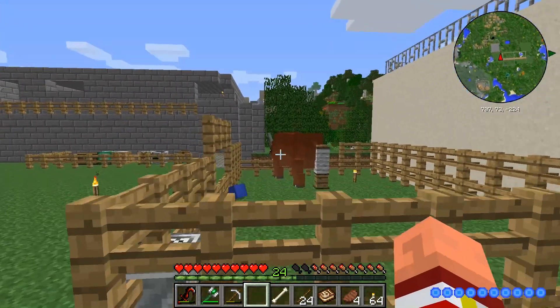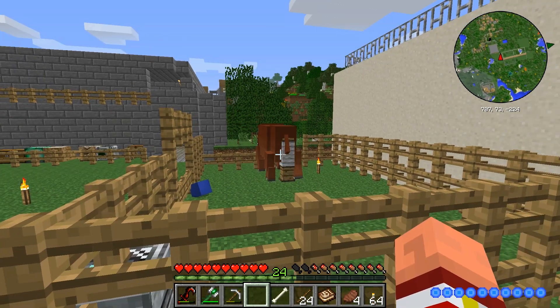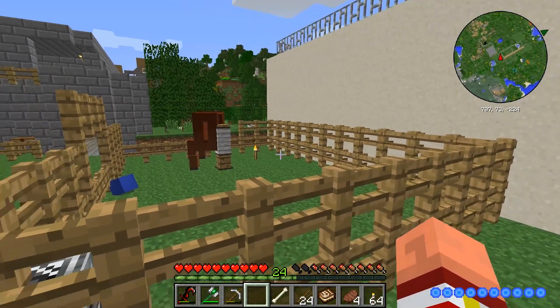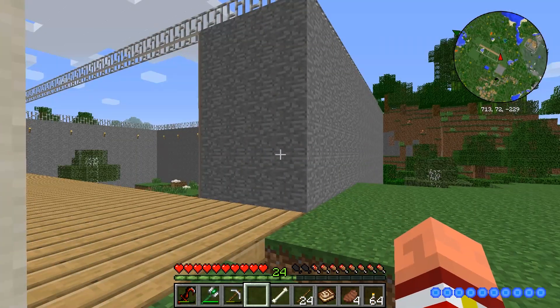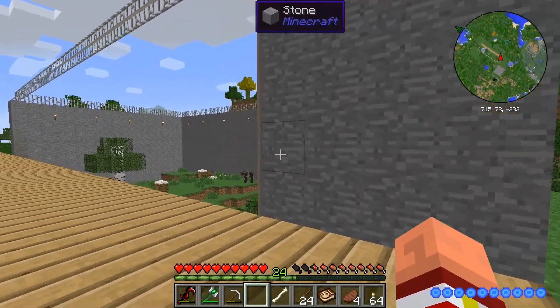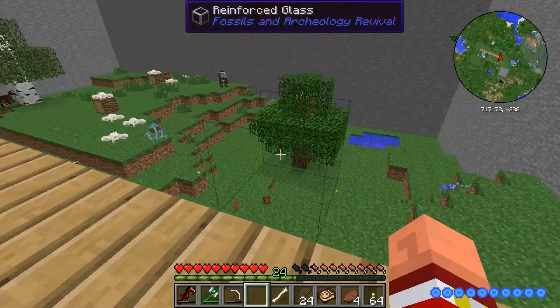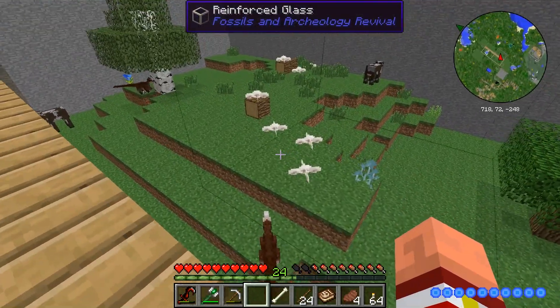The Elasmotherium over here — I need to find a way to make her a new pen, because she is eventually going to break right through all of these fences. I did not do the raptor pen because the raptors can't break through stone — they're not strong enough. I threw a couple more cows in there because the raptors have started killing the cows.